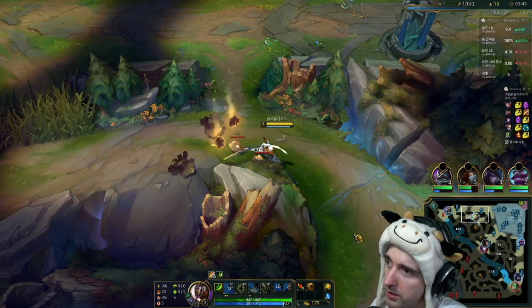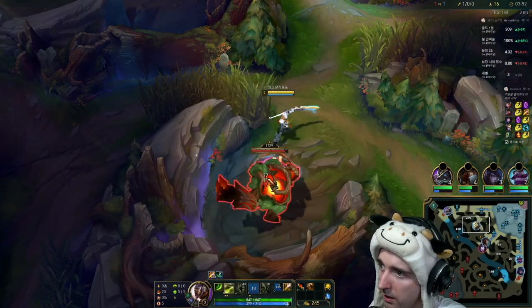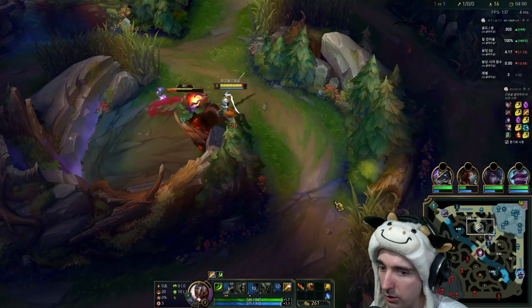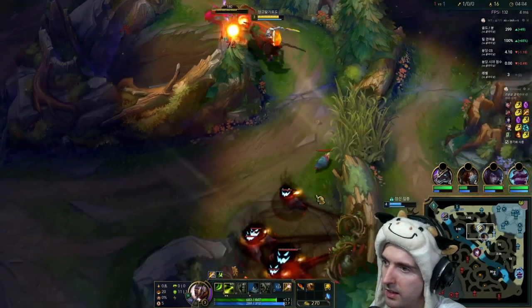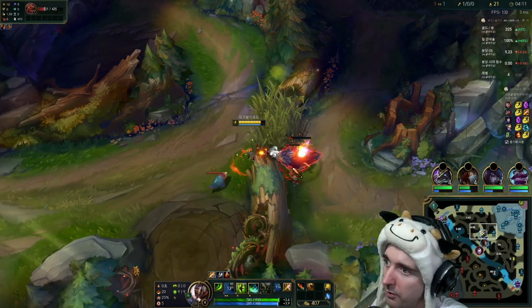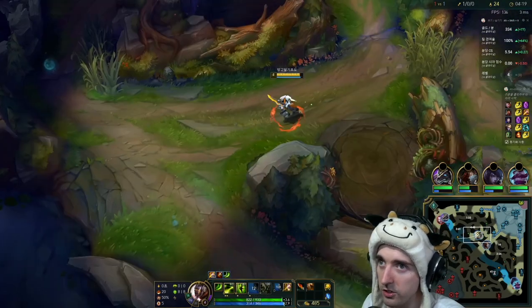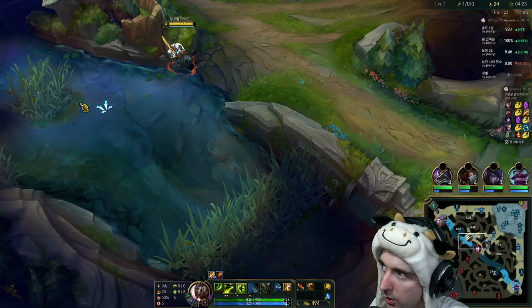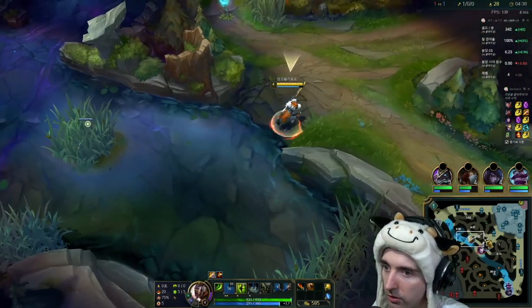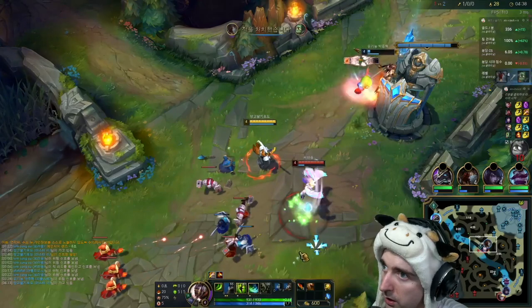We'll see — maybe if I put down the trinket. It looks like the bug is not functioning, so you have to wait until you're at two wards at least. So the trinket bug did not work unless you're at max trinkets. For anybody wondering: if you have two trinkets, swap to red and then you can swap back. I need to hit level four — level four will give me Meditate, which will be good for contesting crabs or anything like that.